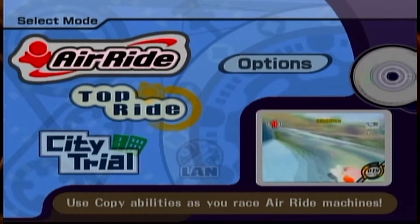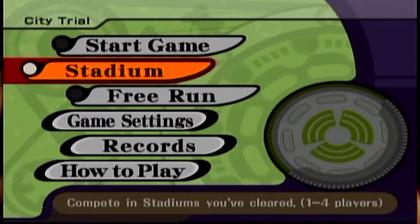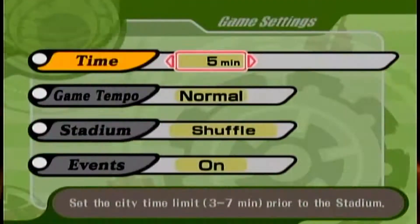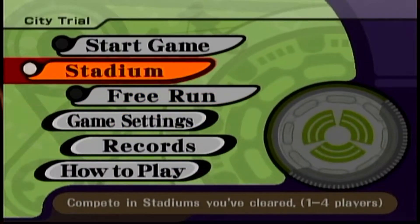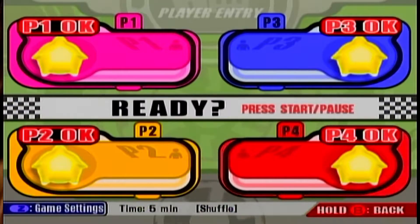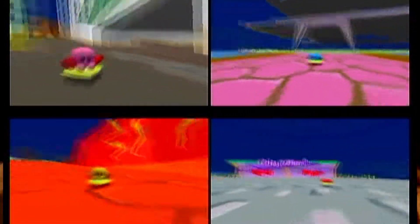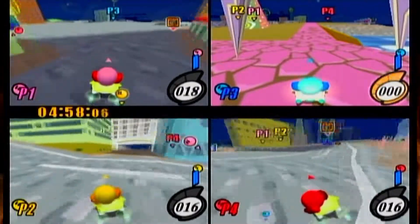We're gonna do City Trial mode now. Should we do five minutes? Whatever it is, let's just try it. That's the default — five minutes is short, but we can do it again. In City Trial mode we just explore around a hub city collecting power-ups, and at the end of the five minutes we have to play a minigame with the power-ups that we got.